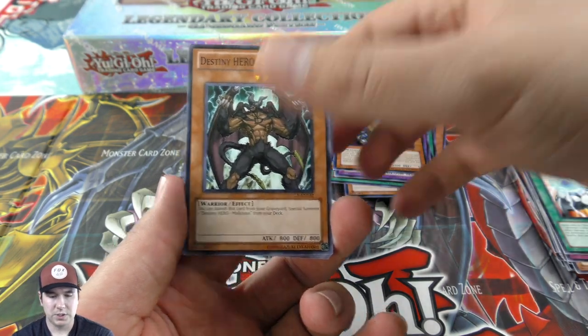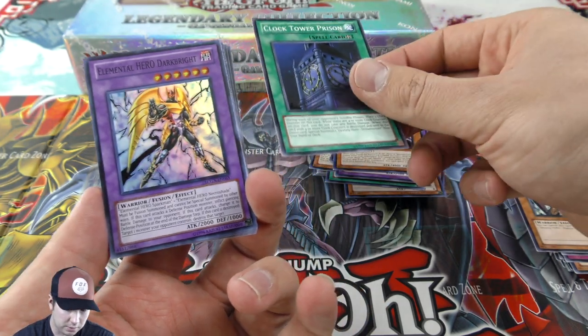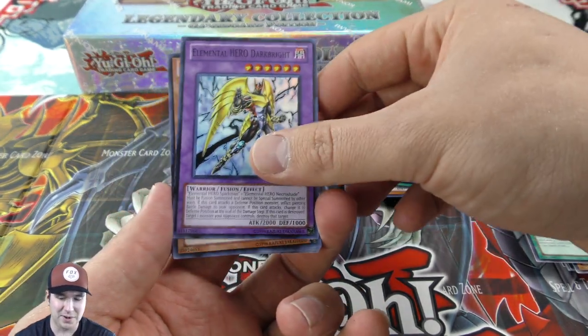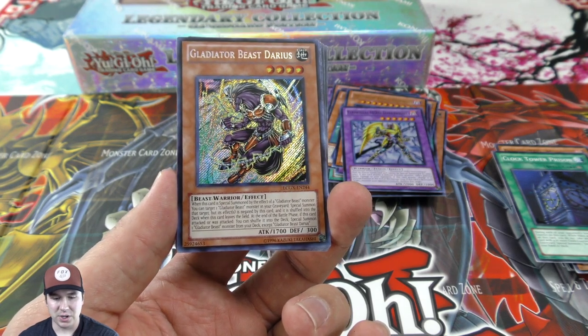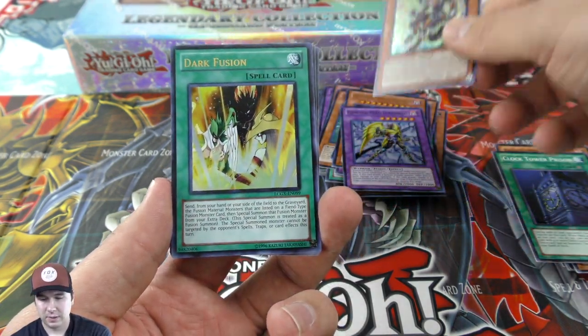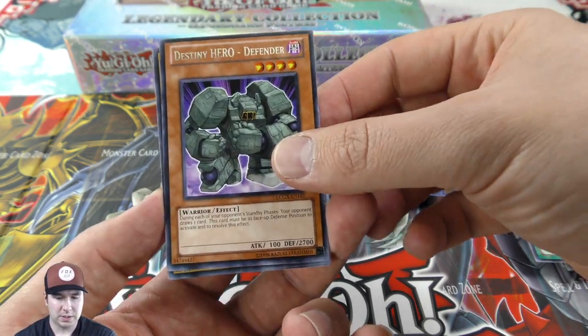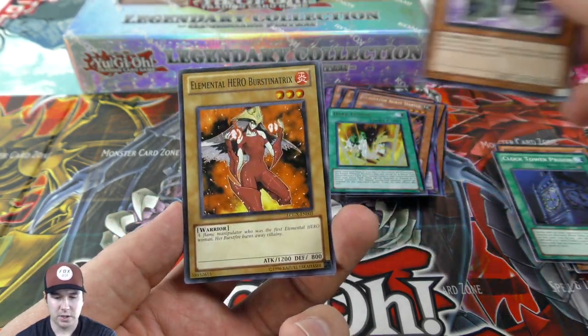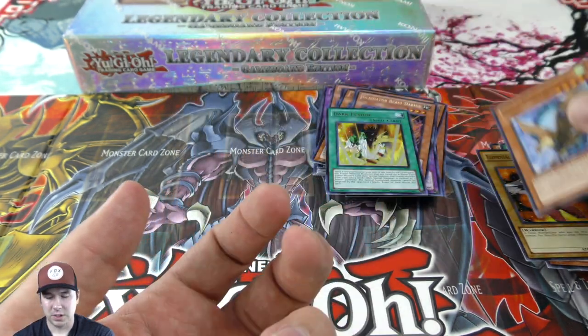Malicious — that's a nice common to pull. Clock Tower Prison, super — no wait, that's common. Super Dark Bright, and a secret: Gladiator Beast Darius — very nice! Dark Fusion as our ultra rare, and Destiny Hero Defender as our rare. Some more E-Heroes and Crystal Beast cards in here — always cool.